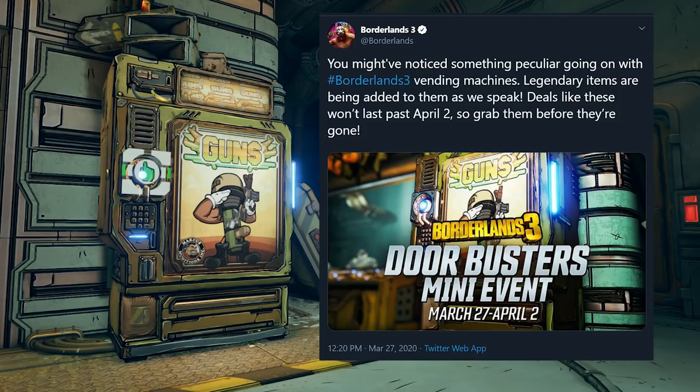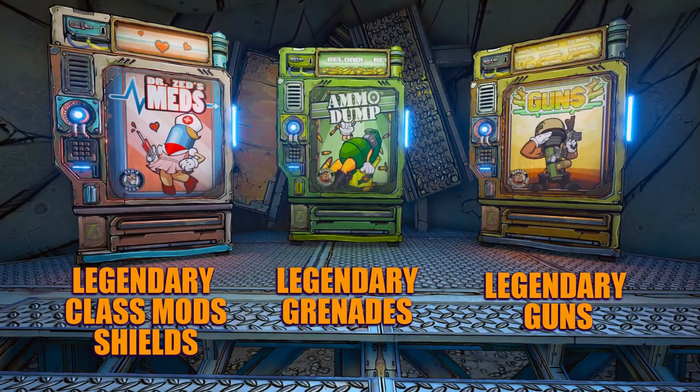The farming with this is insane. You can get so many legendaries and pick up the ones that you might not have been able to get your hands on. They're adding legendaries to all the vending machines, and those include Dr. Zed's Meds, Ammo Dump, and the Guns Machine. For Dr. Zed's Meds, you're going to be finding legendary class mods and shields. For the Ammo Dump Machine, you're going to be getting grenades, and then the Guns Machine you'll be getting legendary guns.